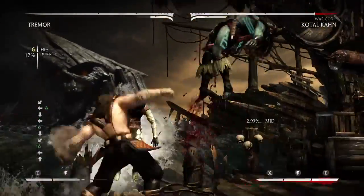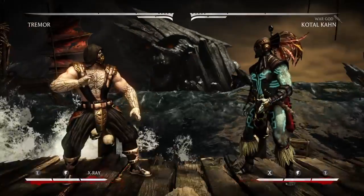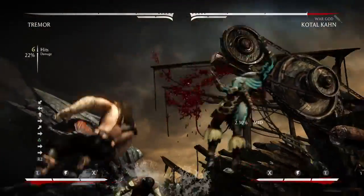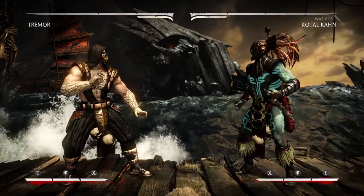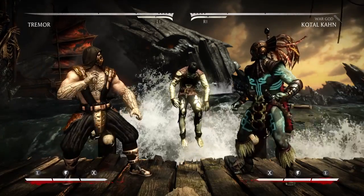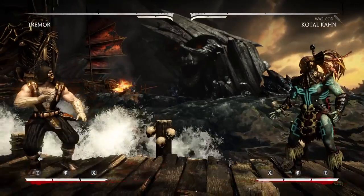There are combos off of that. The last one was 11 hits for 28%, this one was 9 hits for 28% — you can do the same combo and get the same damage. However, you're not using a resource for the meterless combo — that's why it's called a meterless combo.